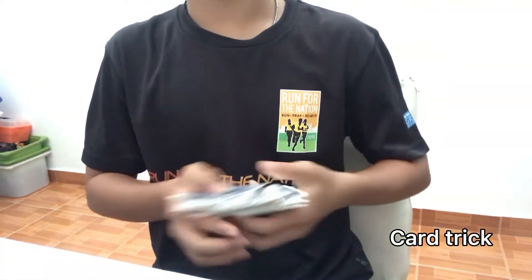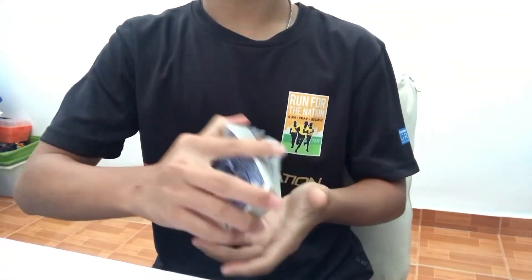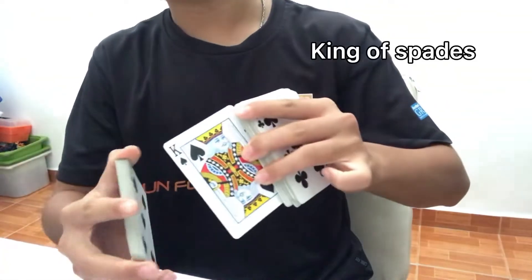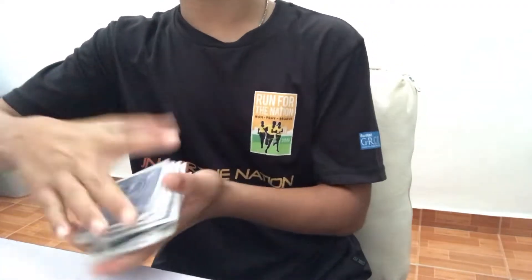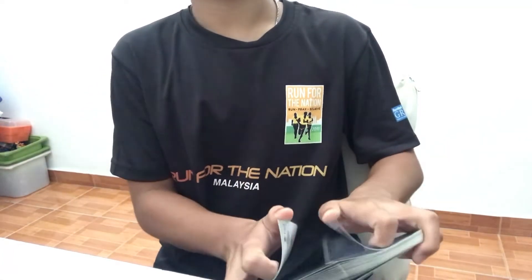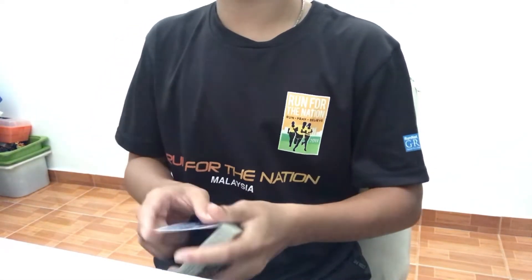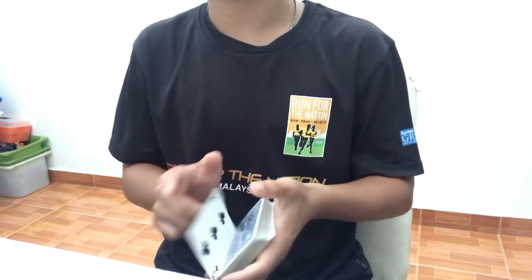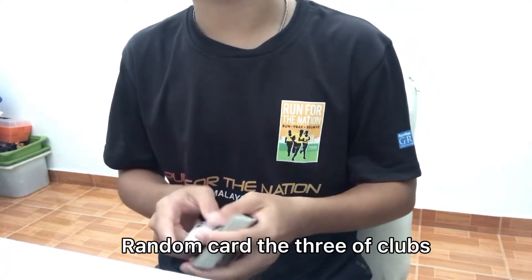I've got a deck of cards here, you can see the cards are all different on the faces. So for this trick, I'll use a card selected — the king of spades. Remember that card, we'll use that for the entire trick. I'll give the cards a few cuts like so, and a riffle shuffle just to mix it up. And I'll actually use the top card of the deck, in this case the three of clubs. Now remember, the random card is the three of clubs, the selection card is the king of spades.